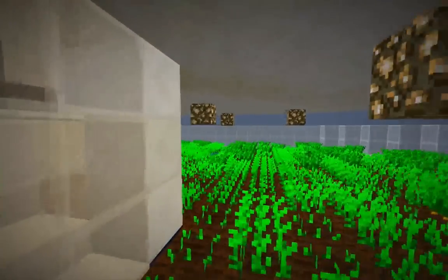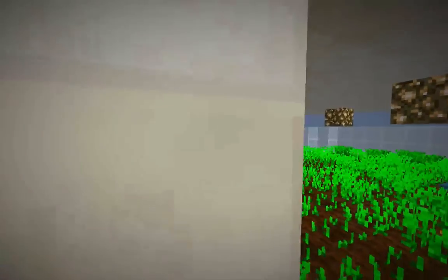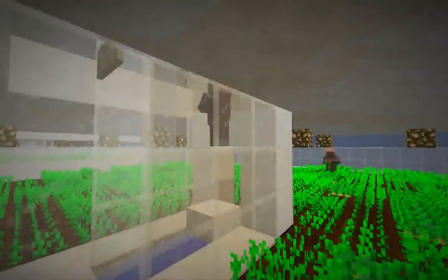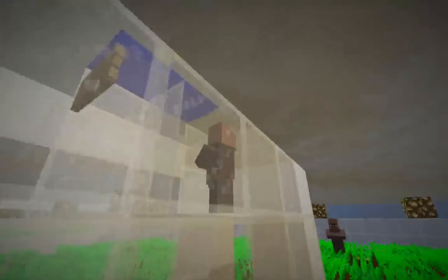Now, in the stacked versions of this farm, we've got a farming villager here and a collecting villager here, and if I go down a layer, I've got the same thing down here — a farming villager here and a collecting villager here.